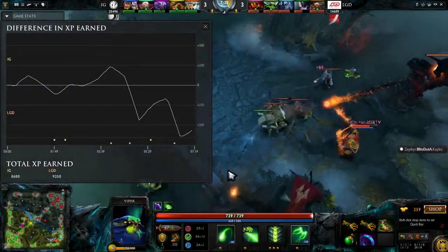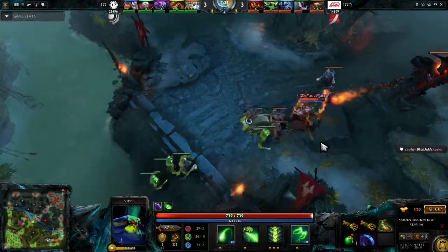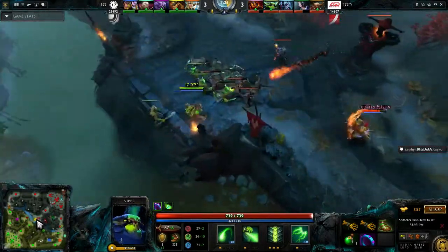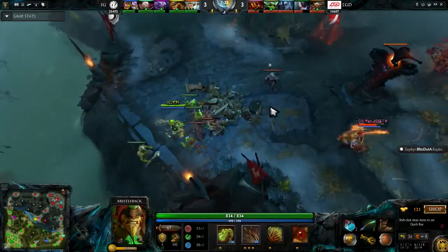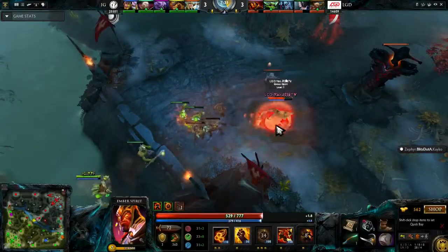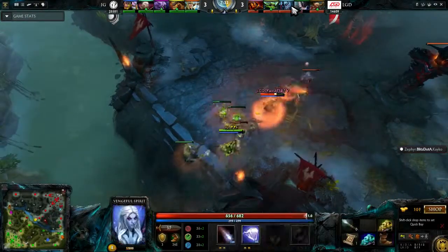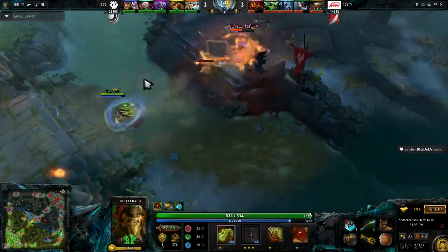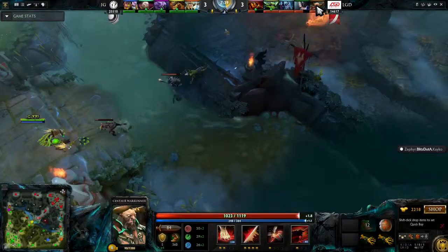If we take a look at the gold graph, it's slightly in favor of LGD. That was almost entirely because of getting the Bristleback kill — he's a core hero you wanted to take down. A lot of people want to kill the easiest hero to go for, like a lower level hero, but if you're getting a lower level hero you're getting less experience from it. This is a seven and a half minute Blink Dagger on Rabbit.